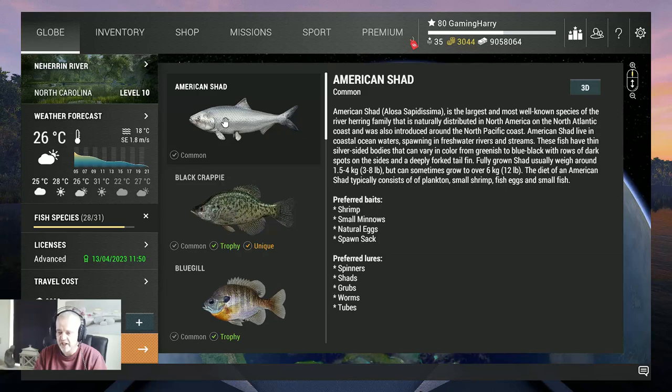We are going to catch the American Shad. I'm going to tell you where to catch it — it's not very difficult, but it helps to know how. You can use shrimp, small minnows, natural eggs, and spawn eggs. All of this works at the same spot where I fish.